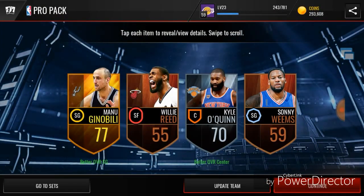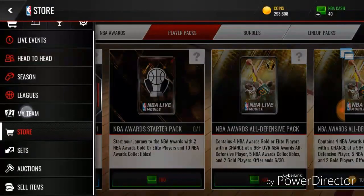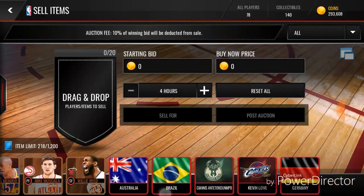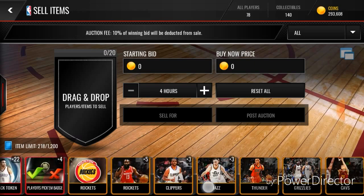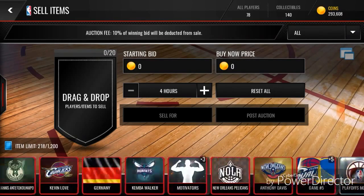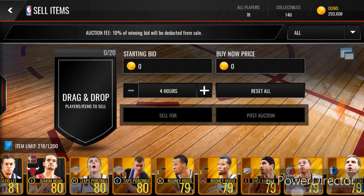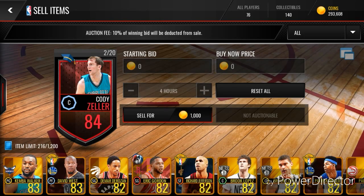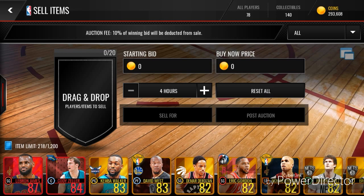Last pack — a 77 Manu Ginobili. Let me show you how many storylines I have — look at all these storylines, a lot of collectibles. So basically an overview: with the regular gold team we pulled a lot more elites, we got two elites that go for quite a bit. With the bronze team we got more golds — two double golds.